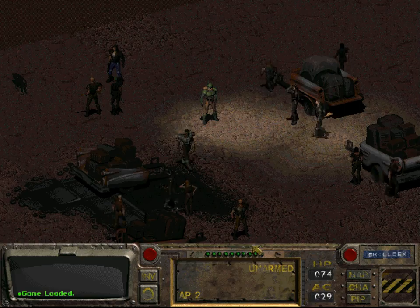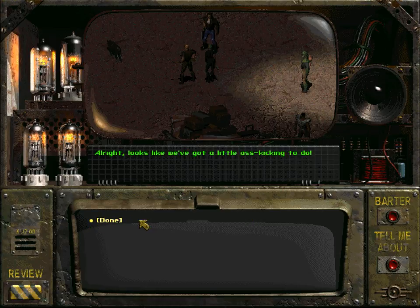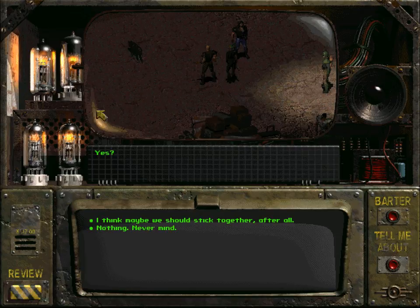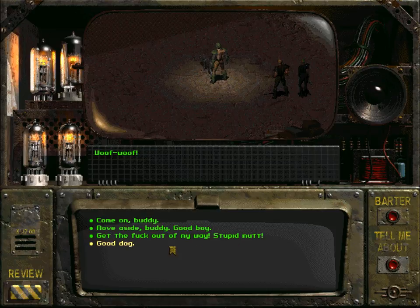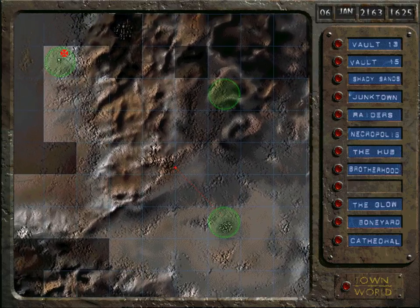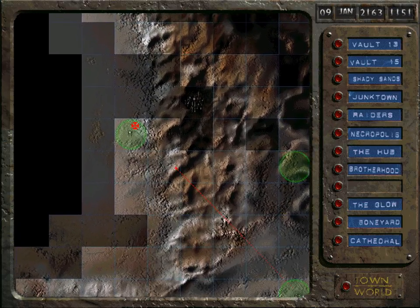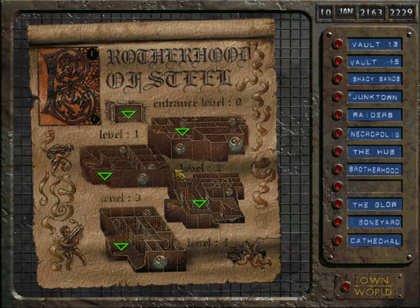Now we'll re-equip our companions. Now we go to the Brotherhood and get that delicious juicy power armor. I forgot to set a timer for this episode, so it must have been at least five minutes wasted trying to make a decision.